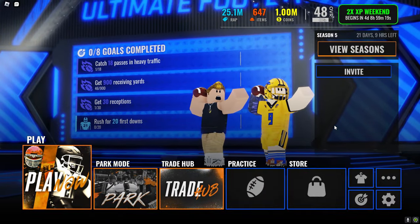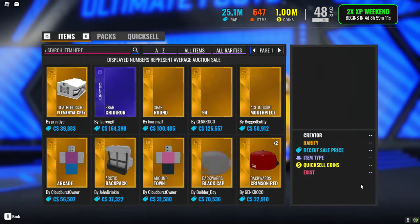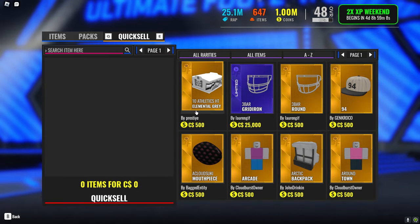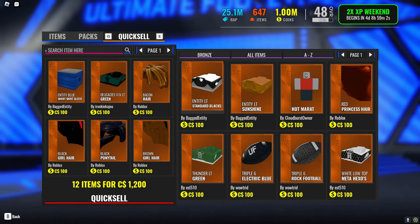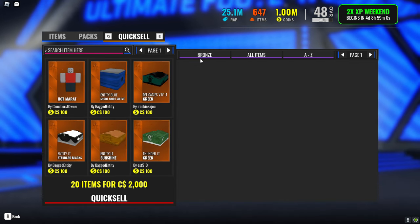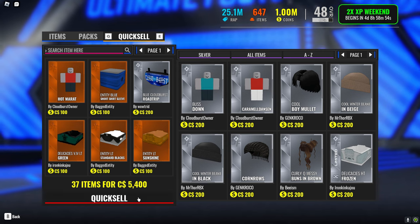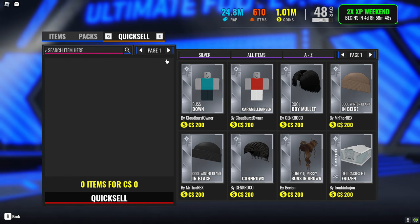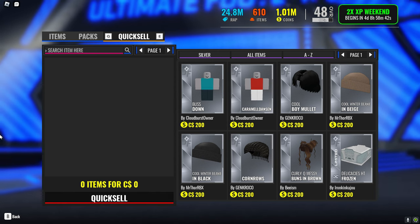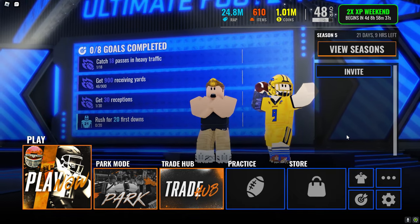What I'm about to tell y'all now is honestly the best thing you could do to get rich on Ultimate Football. Go to inventory and go to quick sale. All these items that are like bronze that I don't use — I'm gonna sell some silvers too. Look at this — 5,000 right there just from selling items that I don't even use. Now I'm at 1.01 mil. A lot of people don't even know about quick sale, and they just have items sitting there they could sell to make money.